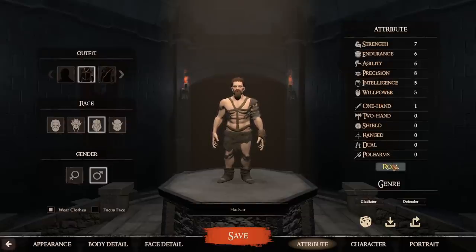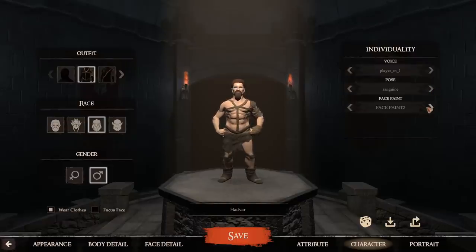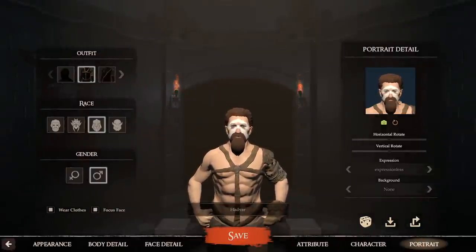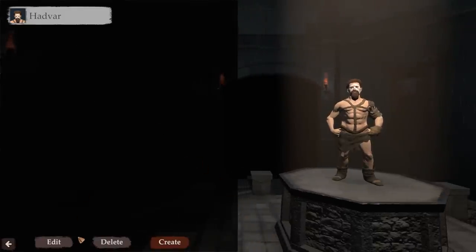He's got a bit more Willpower than I'd like, but something like that would be pretty good. He's got One-Handed skill and I was going to make him a Sword and Board guy, so that sounds good. We can go to his character screen, give him a voice, a default pose, face paint like Woad if desired, and choose a portrait. There we go — we've got Hadvar's portrait. We can save him there. Now we want to make a secondary character.